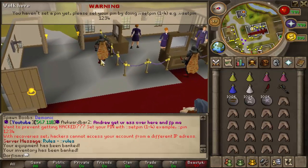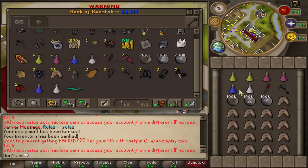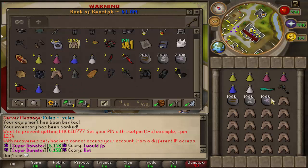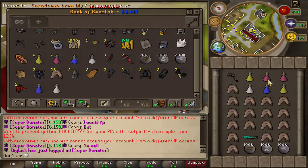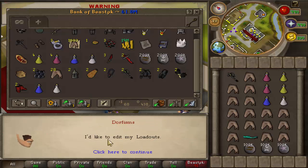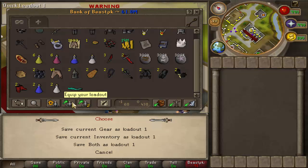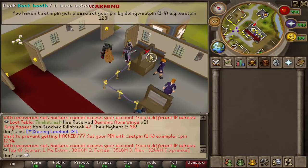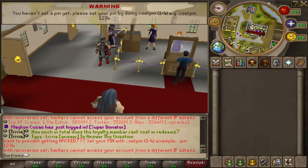The last thing I'm going to show you is loadouts and editing them. Let's say you have your beginner AGS and don't want to bank every time you die. Arrange your gear and inventory how you like it — runes here, food there, DH axe over there — then go to loadout settings, select edit loadout one, and save current gear as loadout one. You can also save your inventory as loadout one or save both at once. Next time you die and return to the bank, just hit equipped and it throws everything back on you.